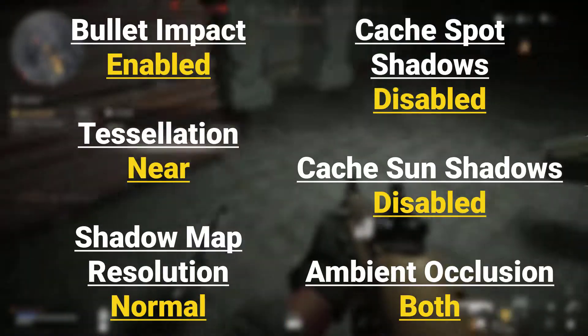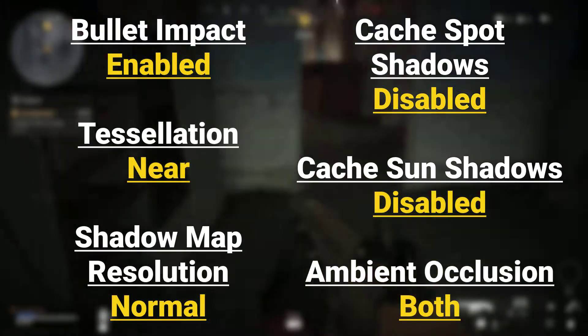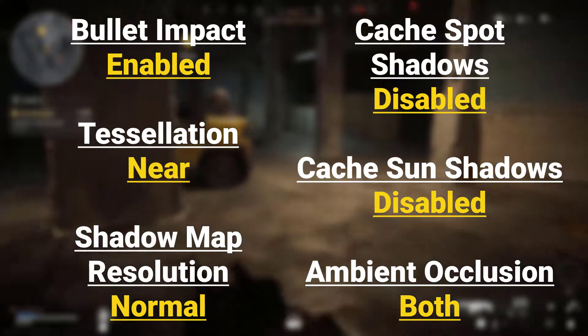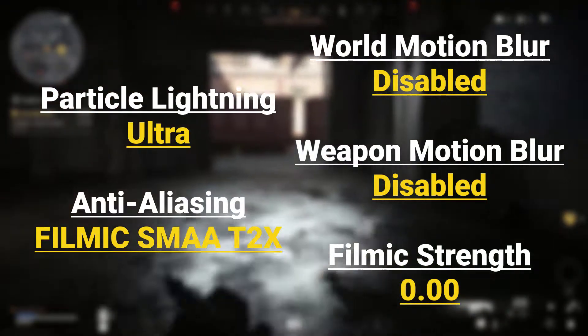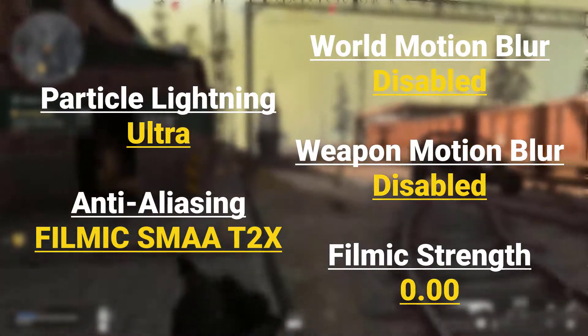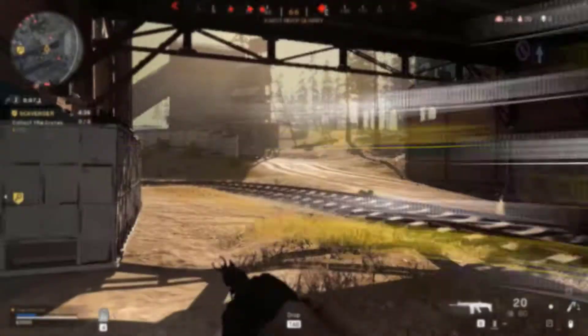Advanced video settings: Bullet Impact — Enabled, Tessellation — Near, Shadow Map Resolution — Normal, Cache Spot Shadows — Disabled, Cache Sun Shadows — Disabled, Ambient Occlusion — Both, Particle Lighting — Ultra, Anti-Aliasing — SMAA T2X, World Motion Blur — Disabled, Weapon Motion Blur — Disabled, Filmic Strength — 0.00.